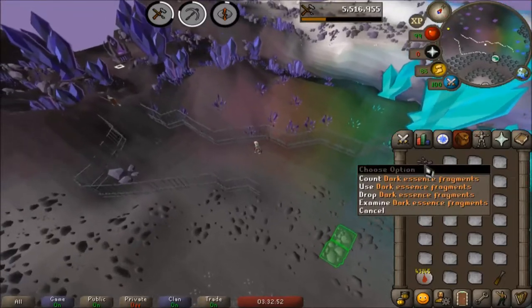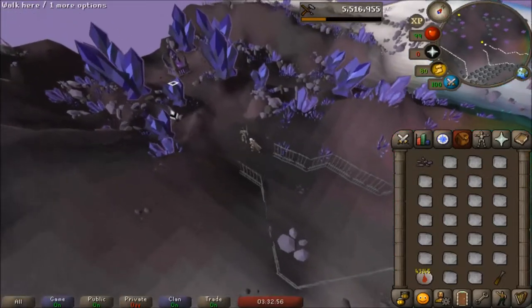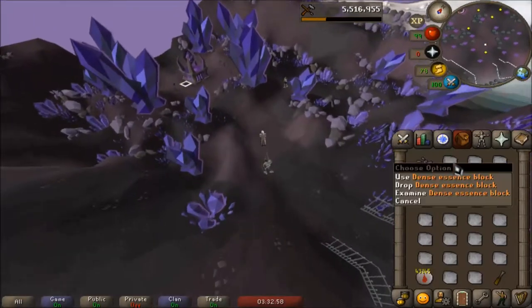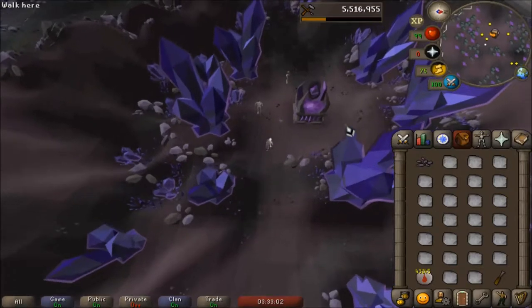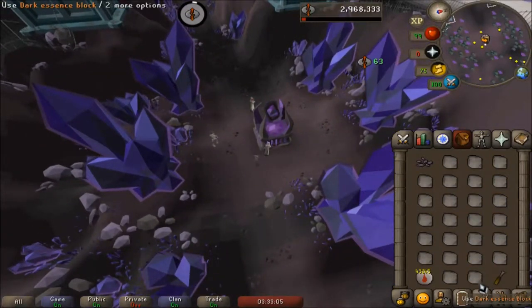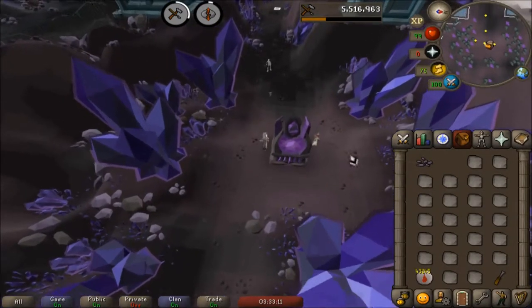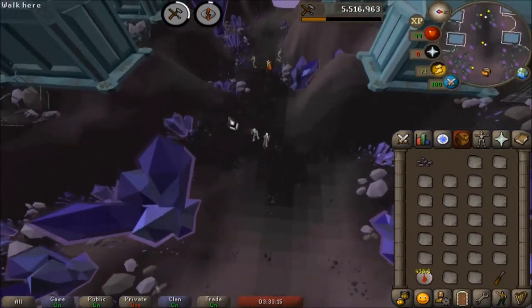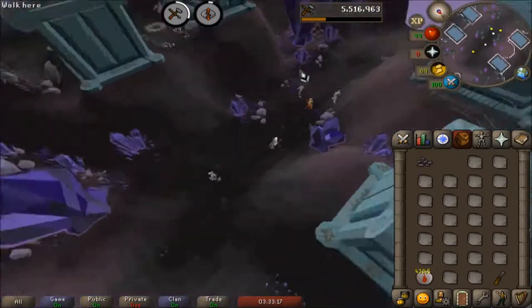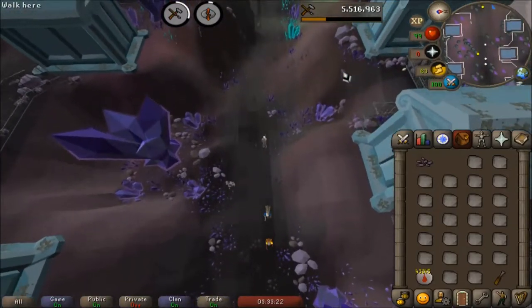You make all these fragments from your first inventory, and then you're going to make all these into dark essence blocks. You'll see here you can do one, but you can't have any more fragments. But you do have all these dark essence blocks, so I'm just going to click over here on the other side of this fence so I don't have to interact for quite a while.